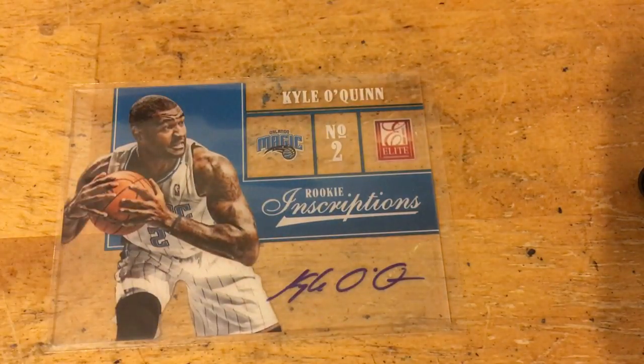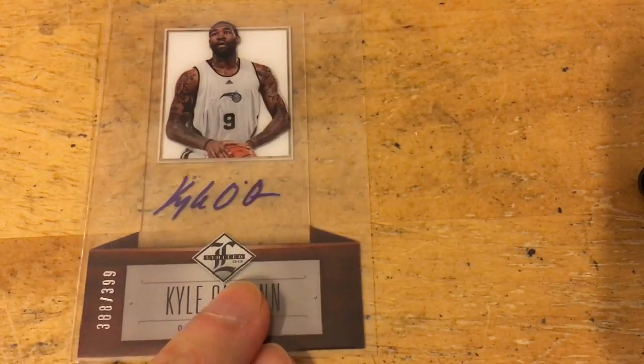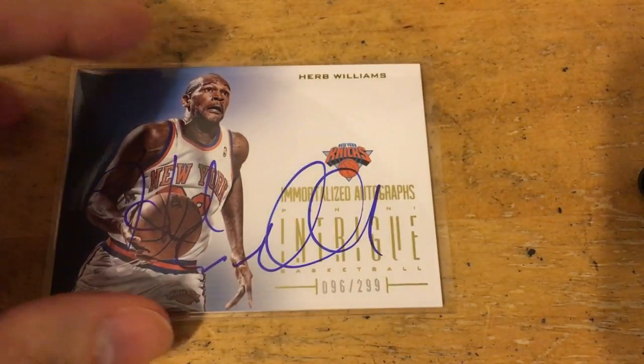Here's one of the Knicks who has actually been playing well this year — one of the few Knicks. That's a rookie year auto, so it pictures him with Orlando, but I just wanted to get a few of his cards. He's been playing pretty well off the bench, kind of an old-school type player — reminds me of Charles Oakley a bit. I got that one and this one, out of 399.